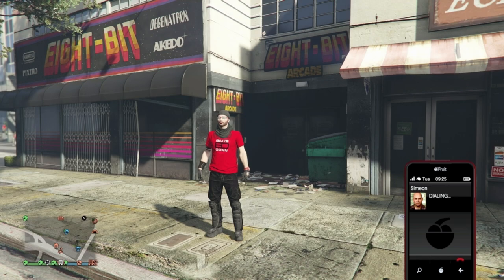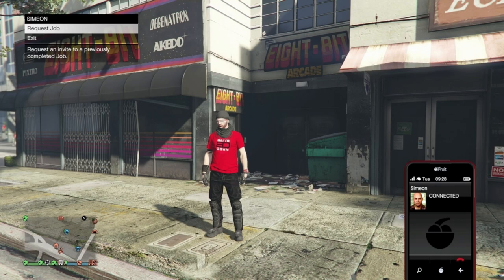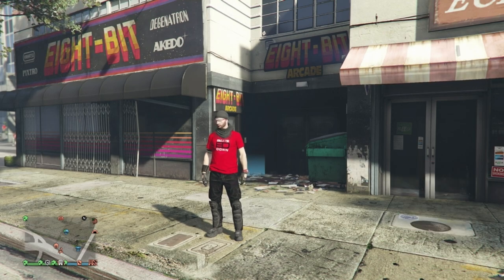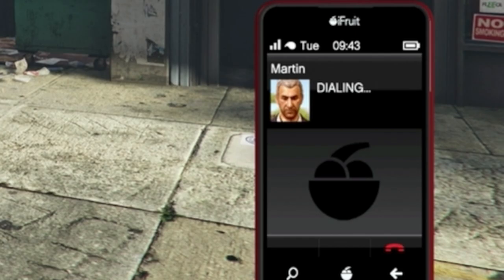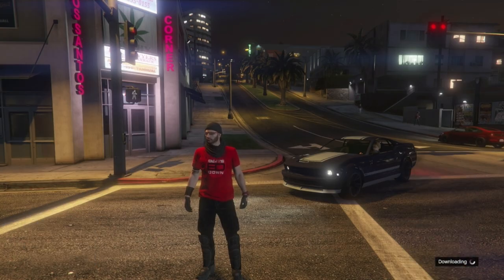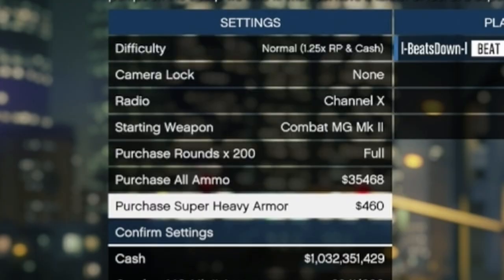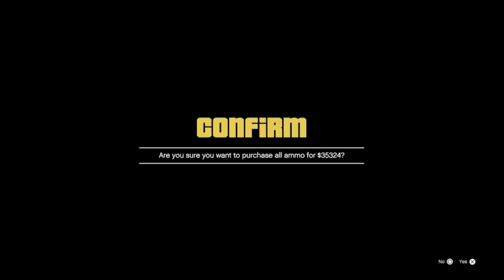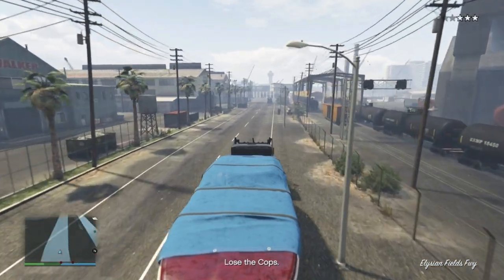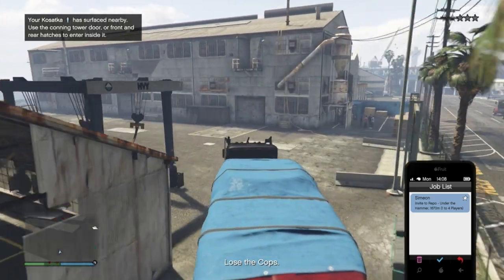One thing I always do when entering a new lobby is request a job from Simeon, as he's only one click away on my phone. But you can do this with either Ron, Martin, or Gerald. Accessing a job is ideal for a few things like buying armor or stocking up on weapons, but its main purpose is how you can use it to lose the cops, which comes in super handy when delivering the longfin boat for the Cayo Perico prep.